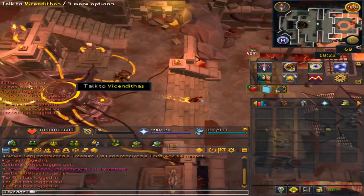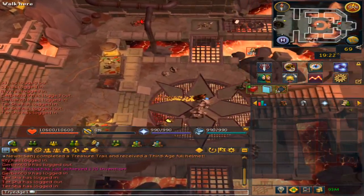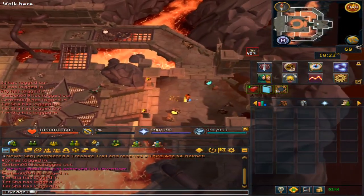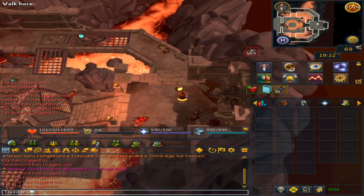Go to where you are on Anacronia and go north, then make your way here. Once you are here, go east to where I'm at — there are three nodes nearby — and just start farming.